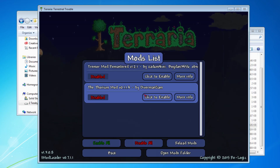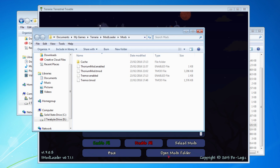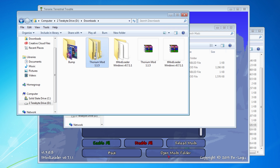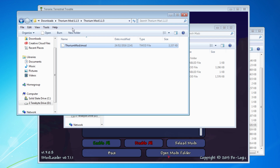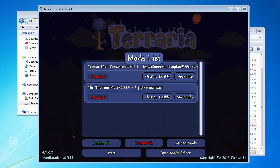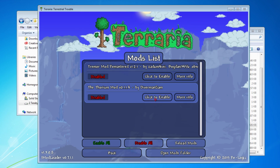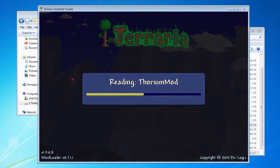What you can do is go into the Mod section and then go to Open Mods Folder. As you can see, I've already got my Thorium mod in here. But if you go into your Downloads folder, open your Thorium mod, what you need to do is just take the .tmod file, copy it, and then just throw it into there. It will end up right there. Then when you go back into your game and reload mods, it should say the Thorium mod. You just click to enable, reload mods, it reads the Thorium mod, and everything should be good.